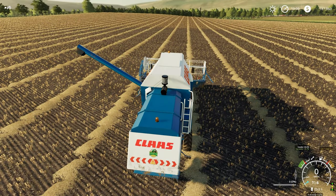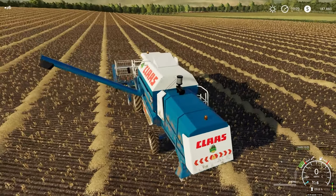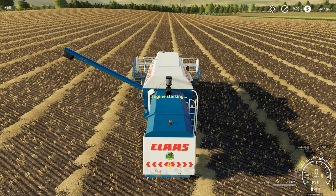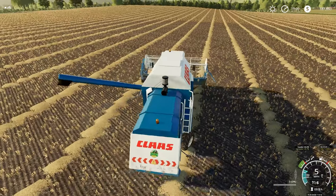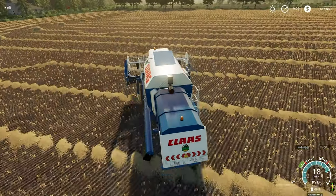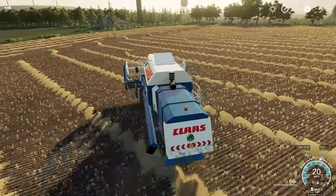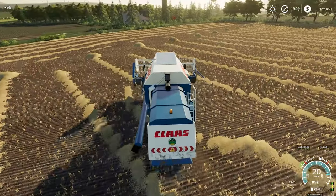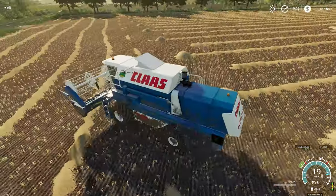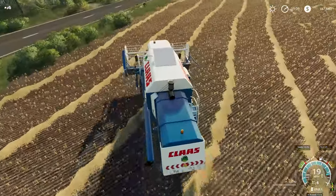What I might do is put the windrow in here and bunch some of these up into dual rows, because with this combine it isn't a big swath that comes out of it. So for efficiency I may combine some of these together. What we will do is probably send the white over here tomorrow with the windrow on and pull it all together into bigger swaths.